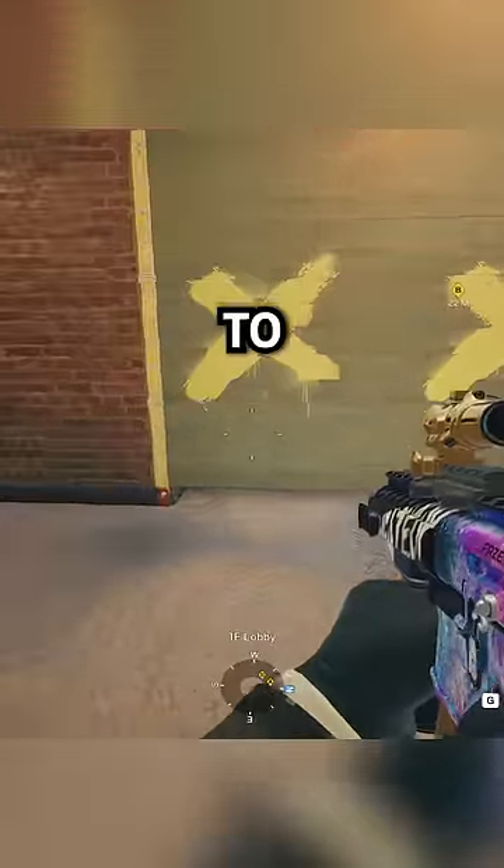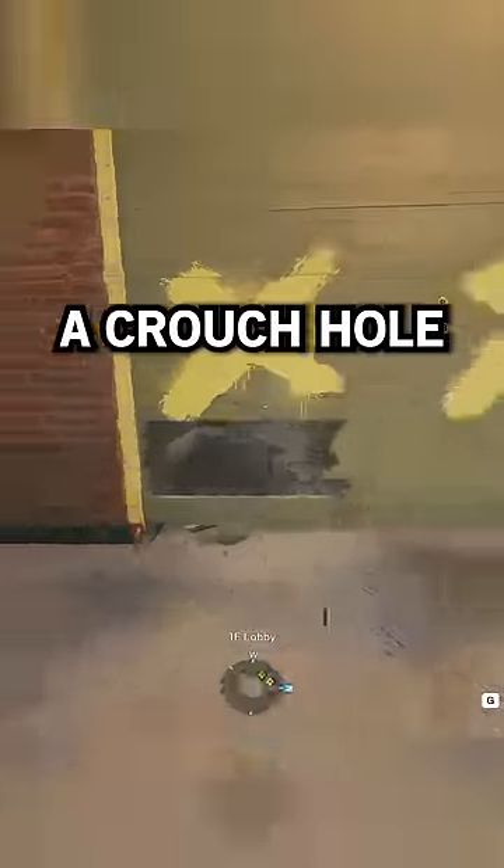Now what if you want to break a barricade but be able to walk in without actually breaking it? You can make a crouch hole. Hit the bottom twice to make a hole that you can crouch through, and it's as simple as that.